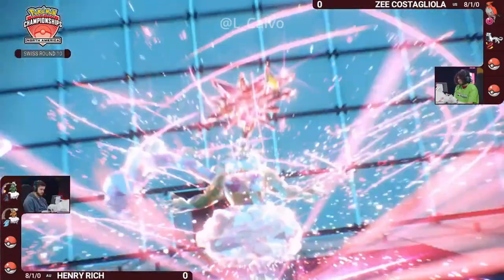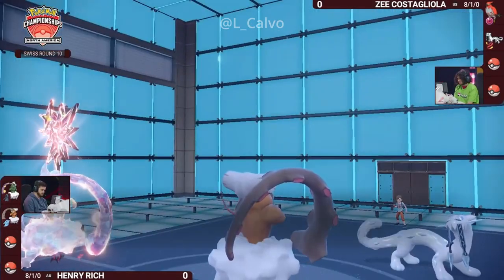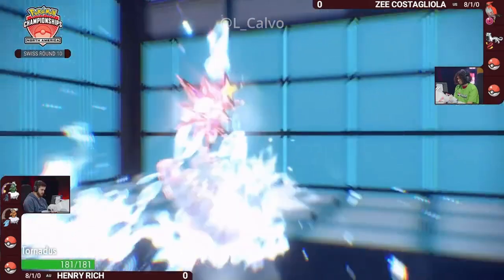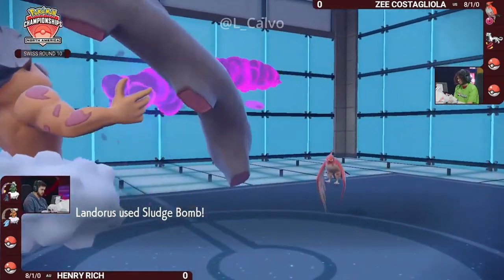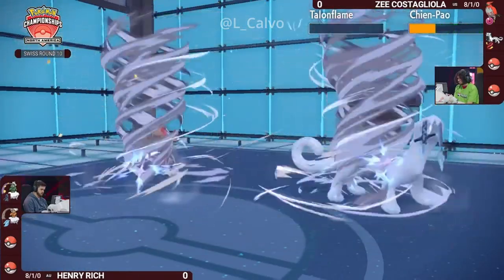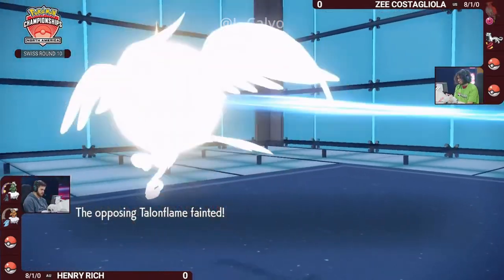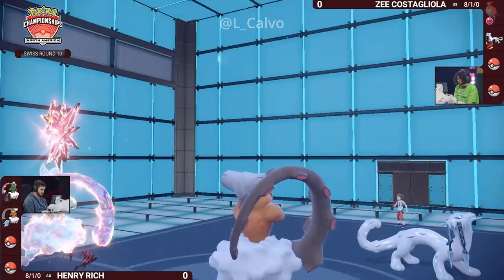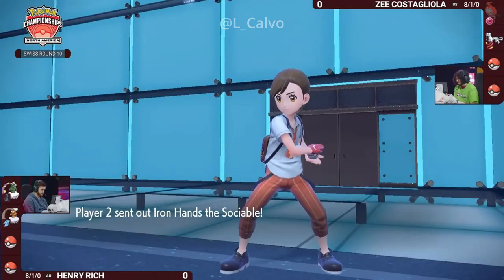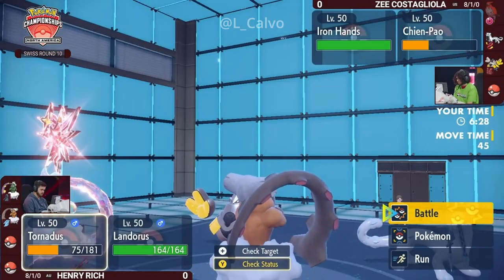Maybe this Icicle Crash is not looking like such a great idea, but you are going to have the Dark Terra on this Tornadus just to help give it a little bit of oomph, and you also have the Tailwind on the other side. This Terra is actually fantastic because it is going to be able to block out this Icicle Crash from getting that full KO, and you also don't get the flinch, so Henry is able to come out with a big KO on this Talonflame and a speed drop on Chienpao to boot. A really nice turn for Henry because Z not taking the opportunity to go for some damage of their own isn't able to keep that Talonflame around to threaten with those very strong Brave Birds.